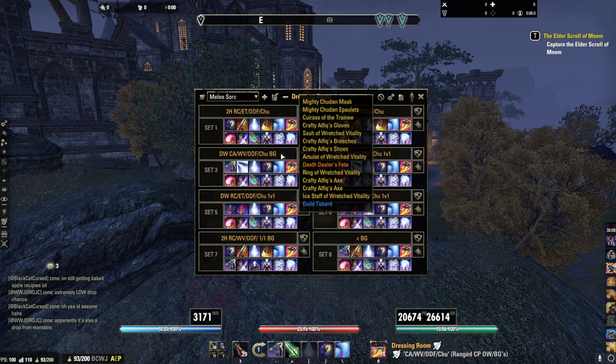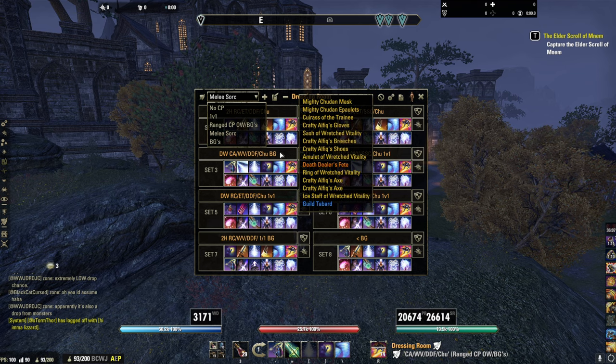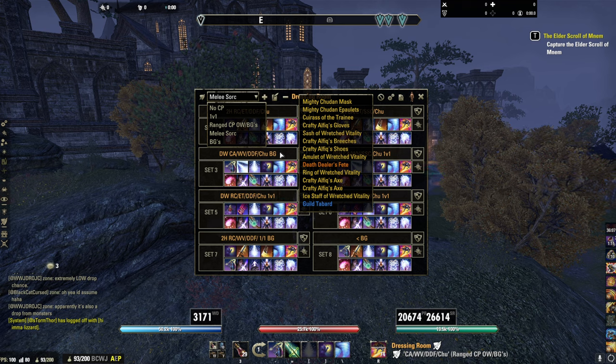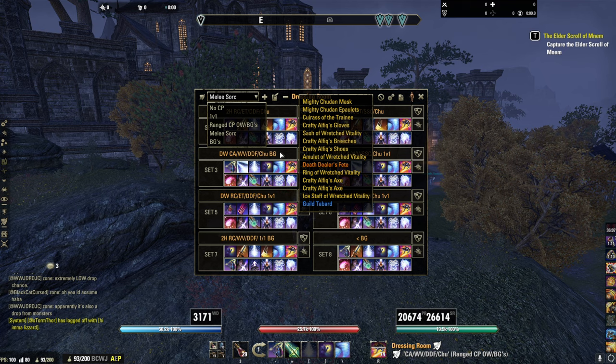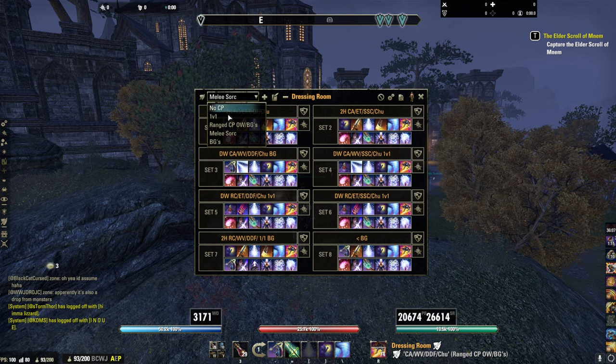Dual wield has the highest burst damage of all the Sork builds because dual wield has more damage than any other weapon. However, it still doesn't quite have the feel of ranged Sork in battlegrounds and Cyrodiil. Covering the builds: always five light, always six impen even with Rally Cry, always a reinforced chest, and pretty much always Death Dealer's Fete unless you're doing 1v1, then run Sea Serpent's Coil.